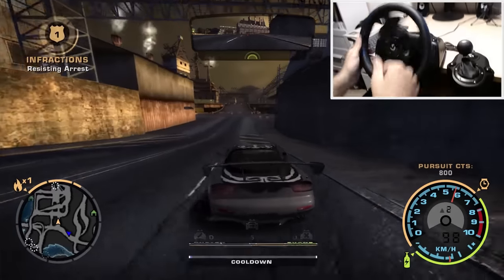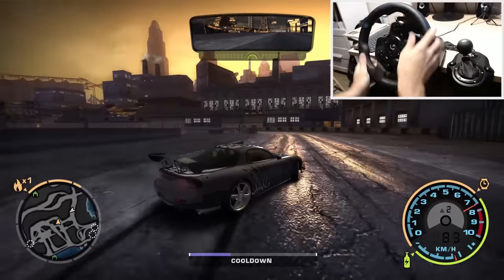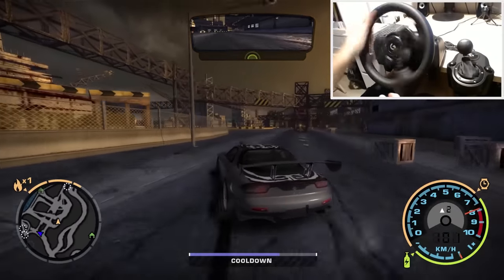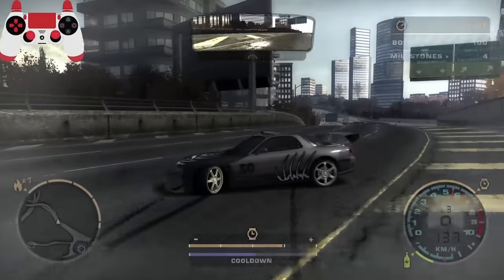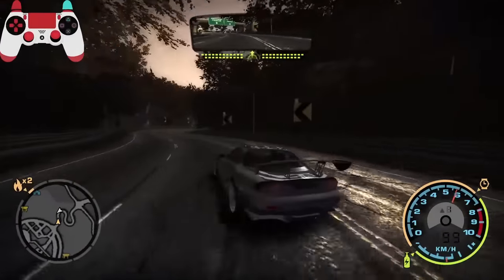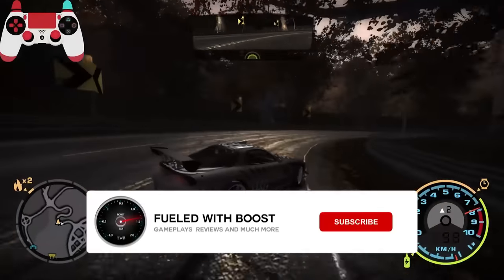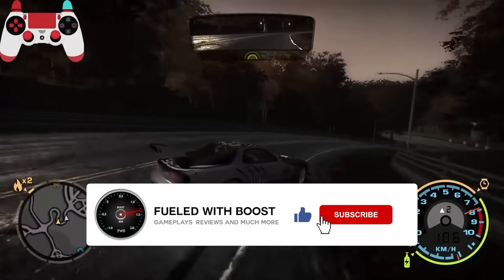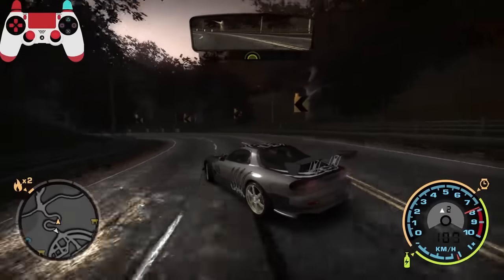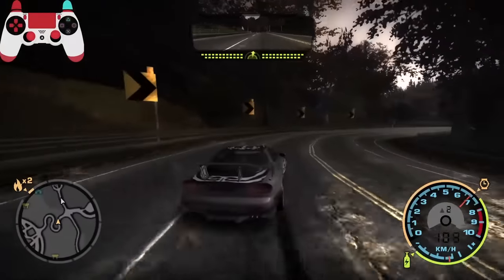To quickly summarize: drifting in NFS Most Wanted is really easy if you have the car set up for the job — a rear-wheel drive car with the right performance upgrades and performance tuning. After that, just turn into a corner, pull the handbrake, start counter steering with the wheel sideways, and control the throttle. If you followed through this video you're definitely ready to send it. I hope this helped — drop a like, subscribe if you haven't, I post every week. Have a great day and I'll see you next time.